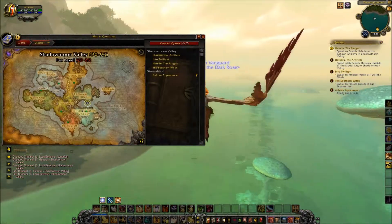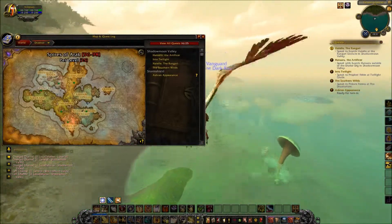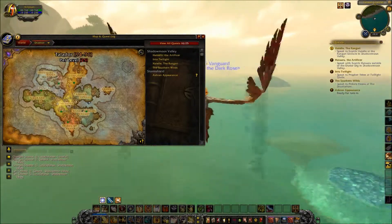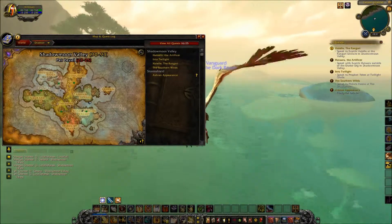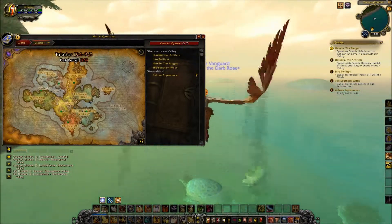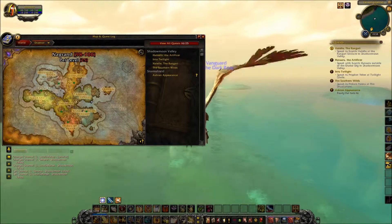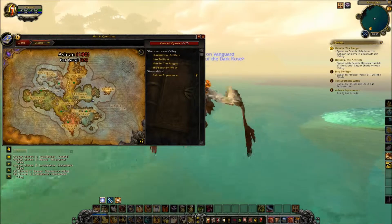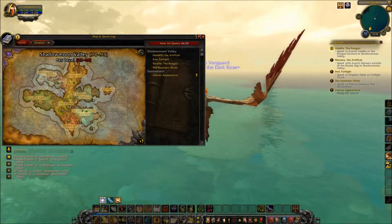Let's just make a quick overlook - so that's where we are right now. That's not going to be where we're going next; we're going from Shadowmoon Valley to Gorgrond probably for a flight point, then Talador, then the Spires, then Nagrand. I'm guessing Tanaan Jungle is some sort of end zone, probably a lot of dailies if there are any.